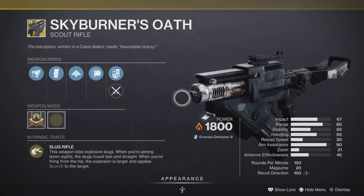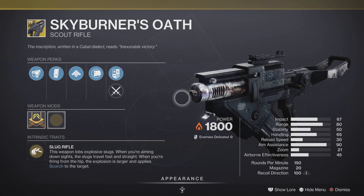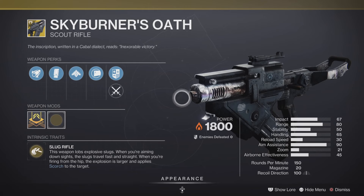We also have the Skyburner's old school rifle, and it comes with the entry into the perk called Slug Rifle. This weapon lobs explosive slugs. When you're aiming down sights, the slugs travel fast and straight, and when you're firing from the hip, the explosion is large and applies scorch to the target. Actually pretty good in PVE.